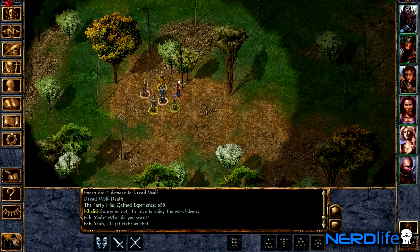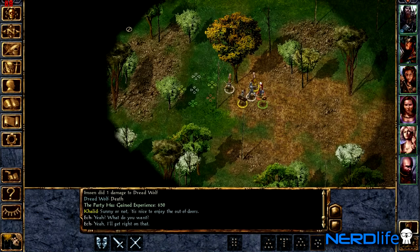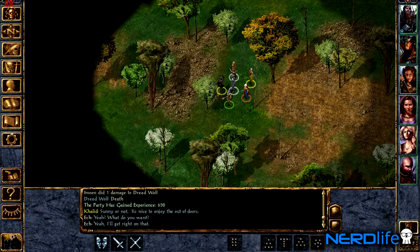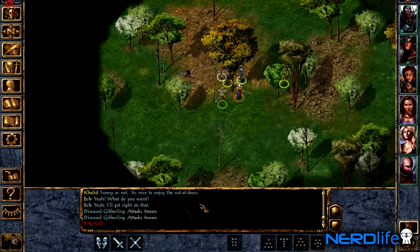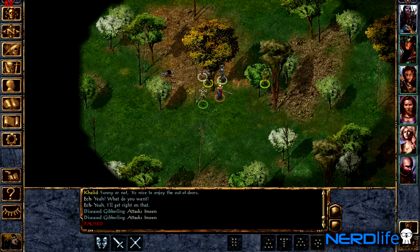One thing I did notice in the previous fights is that Imoen is actually doing a ton of damage. She's hitting a lot with her arrows. We were complaining about her dying all the time, but if we can manage to not get her damaged at all and keep her attacking throughout an entire fight, she's actually a real big part of our group makeup. I've been getting better at managing where my group is — if I see somebody attacking someone I don't want them to, I can pause, move them to the back, make the enemy switch targets, then move them back in.